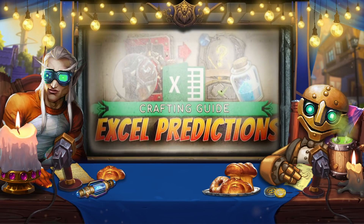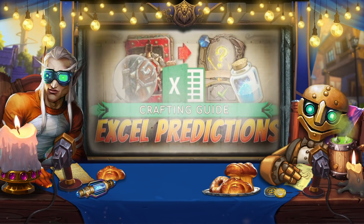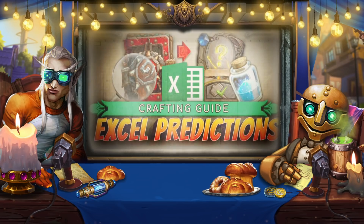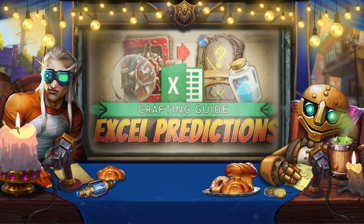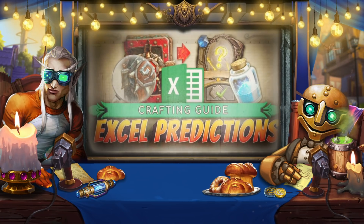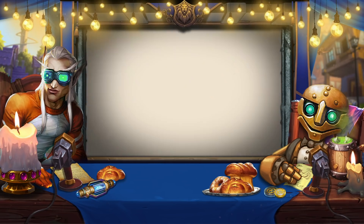We started collecting a database on the popularity of legendary cards in the meta since 2017. The algorithm analyzes this data to find cards with similar mechanics and ways of activating effects, and also analyzes the lifespan of these cards during several expansion cycles. The longer cards with a similar effect have been used in the metagame, the higher the estimated lifespan percentage of the new card. You can learn more about this algorithm in one of our videos.